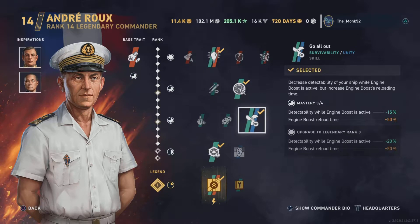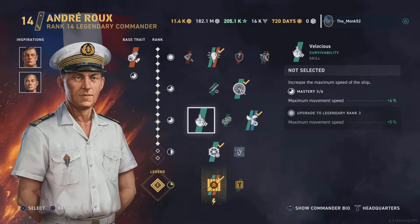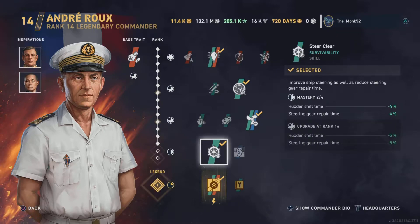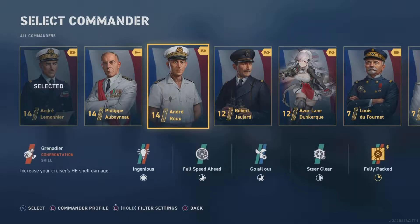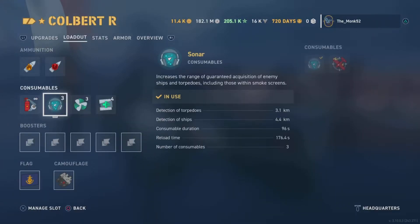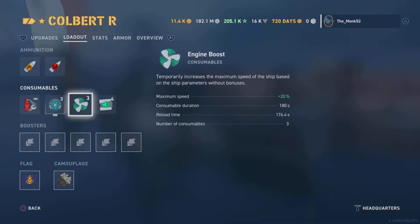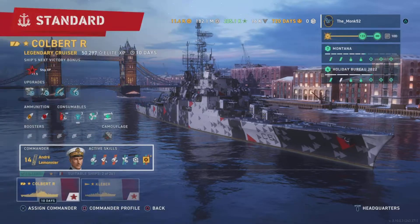Full speed ahead gives a bit more speed and rudder shift — always nice. I like All Out because that 50% detectability drop when you activate engine boost is effectively your mini smoke screen — very useful. Sponge and Villages are also very good choices, but I prefer All Out for the Colbert because the speed boost is very handy. Acoustic chamber is not that useful — steer clear. Fleet Pack gives a whopping four heals, plus more speed boosts and sonars. Note that the engine boost has a very lengthy cooldown: 180 seconds, with a reload time of 176 seconds — so basically 180 on, 180 off. Use your speed boost with caution.